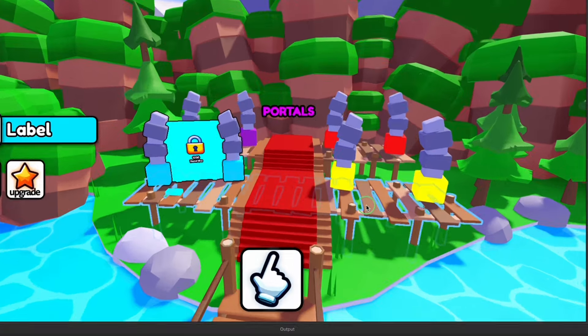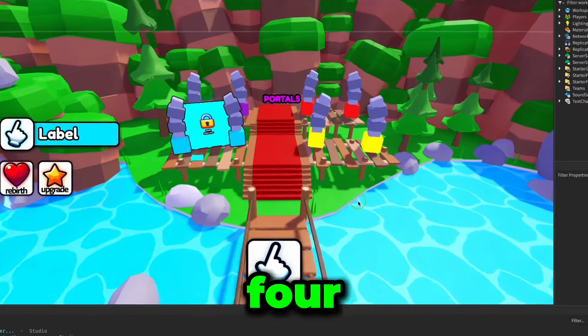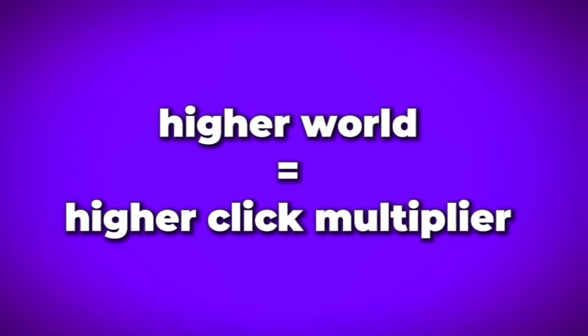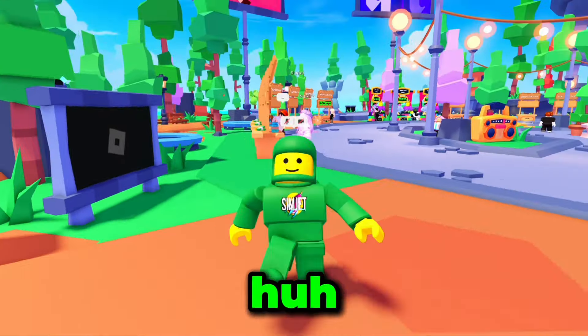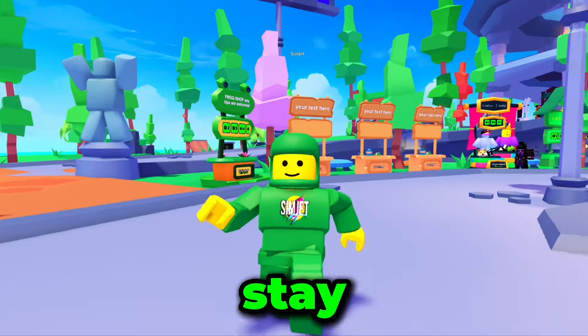As you guys can see, we've got three — wait, four portals here, which means I need to create four new worlds. Each world will cost more and more euros to unlock, and as you progress through each world, you'll be given a click multiplier. Pretty OP, huh? What's really OP is the game passes we'll be adding later in the video. So stay tuned for that.